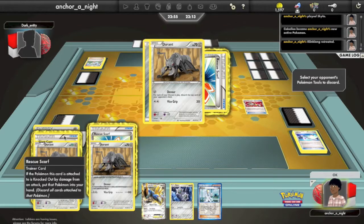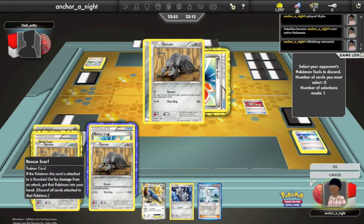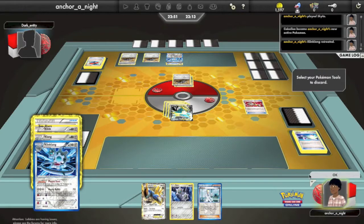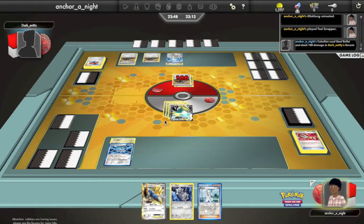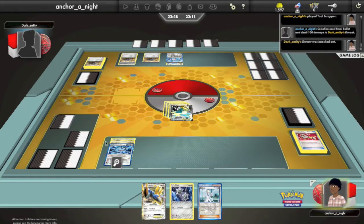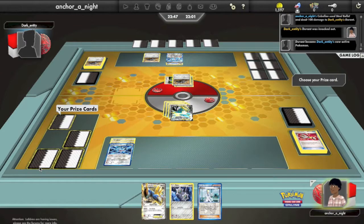I'll be able to take another prize, but this is my last Switch, so if he manages to Pokemon Catcher me, I'm going to be screwed. But I do get the Tool Scrapper and I'm going to get rid of the Rescue Scarves, just to make it that much easier to deal with the Durant swarm. I Steel Bullet, get rid of another Durant, and take a third prize. At this point it's looking like the momentum has swung — I definitely think the match is going in my favor.